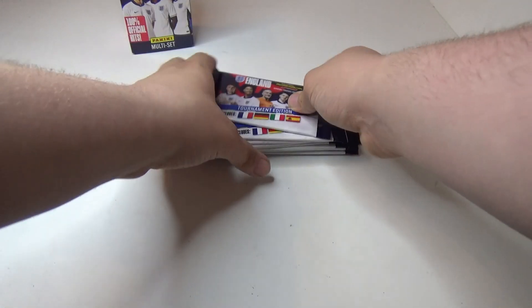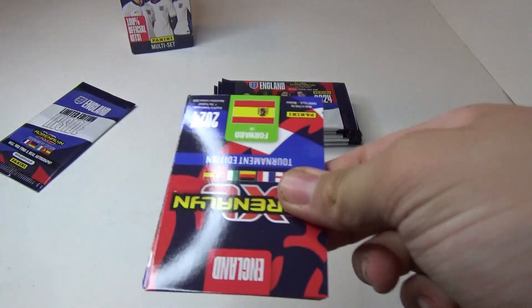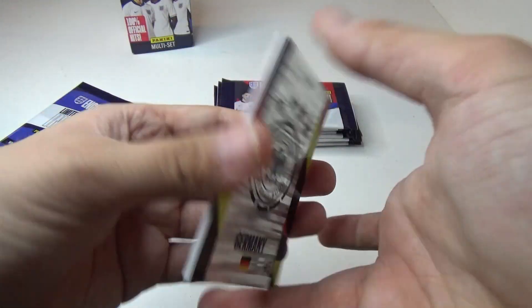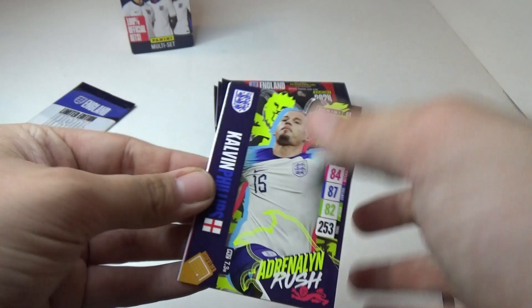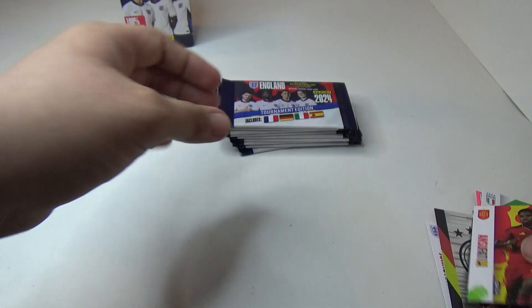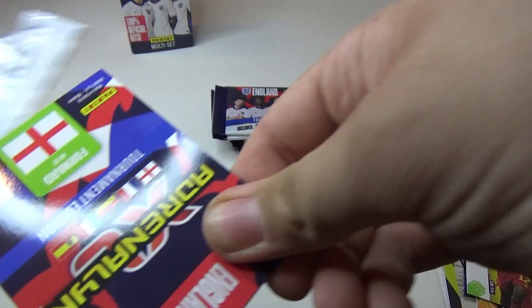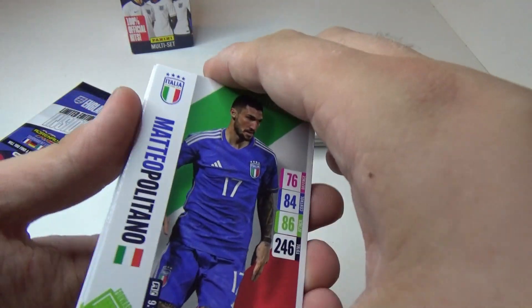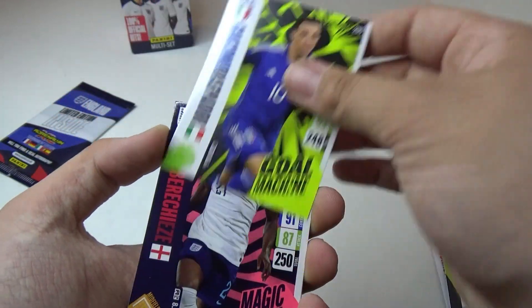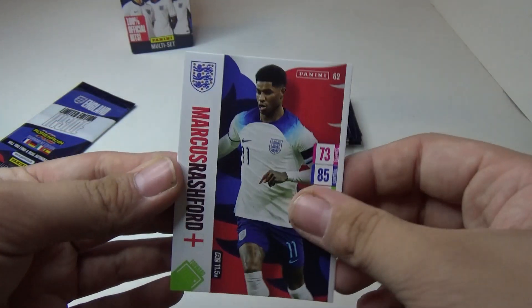Right into the packs — so we've got John Stones, we've got a Germany badge, Calvin Phillips, Cole Palmer, Hanzufati, we've got an Ollie Watkins showcase, Eze and Rashford.